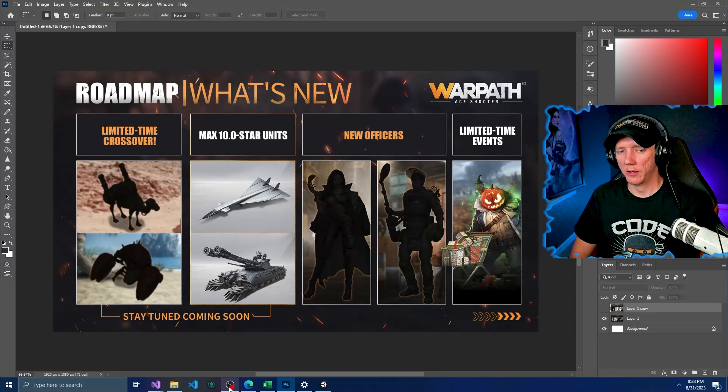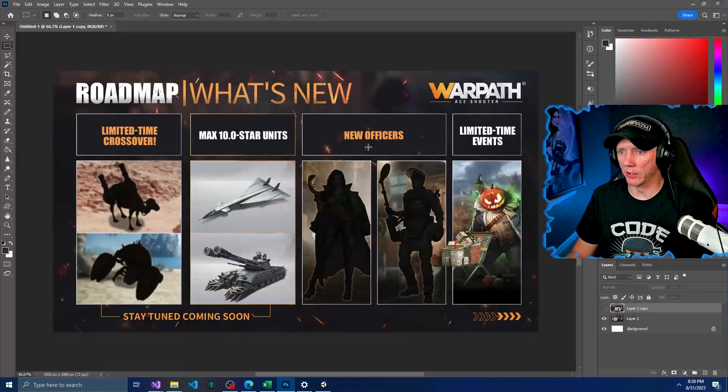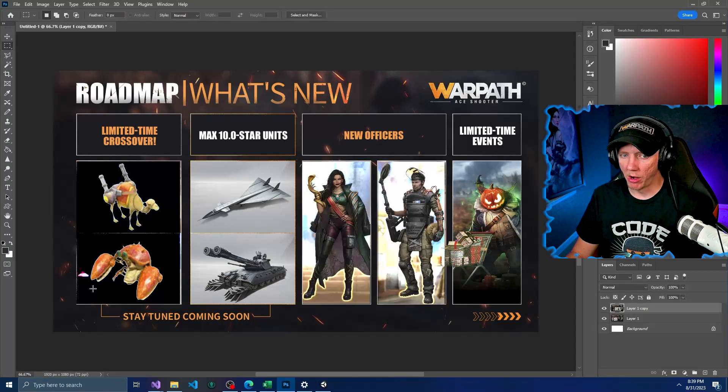I'm not even joking when I say we have a battle camel and a lobster in Warpath. I don't know what Lilith is thinking, but it's real. We also have two new officers and 10-star units. With a little bit of Photoshop magic, let's expose what Lilith has posted. If you didn't believe it by the shape alone, bam — we have a camel with some gatling guns and an armored lobster.